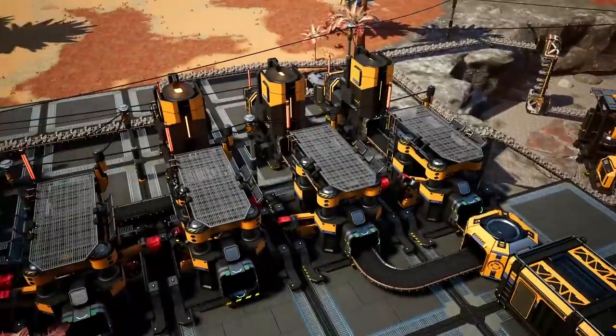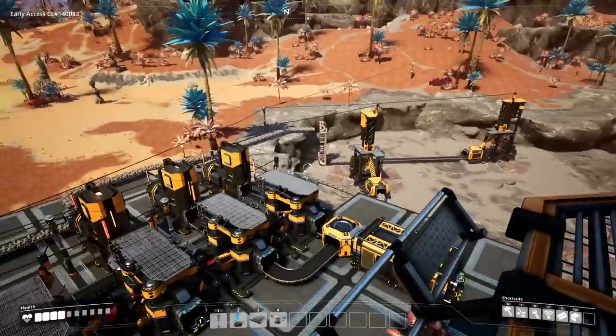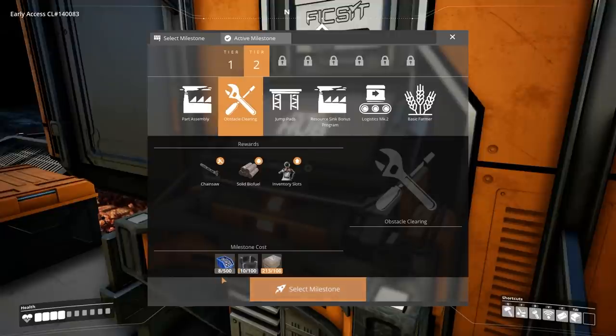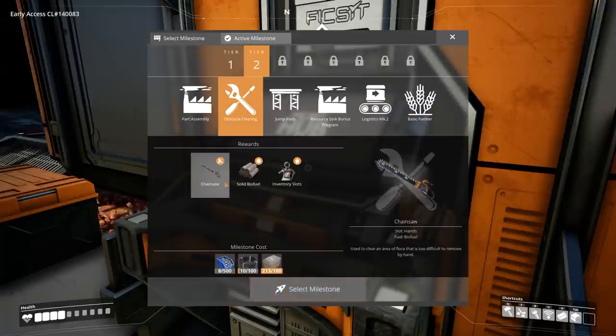The first thing we're going to do is sort out the power because as you can see right now we have no power in game. Back at the hub we're going to check out obstacle clearing, which is going to cost us 500 screws — I hate screws — and we've also got 100 cable and 100 concrete, which is fine.